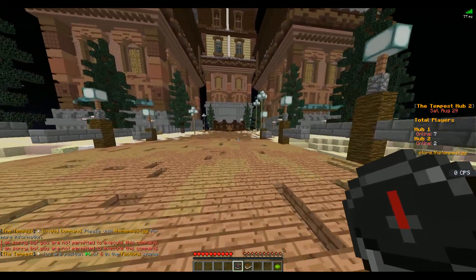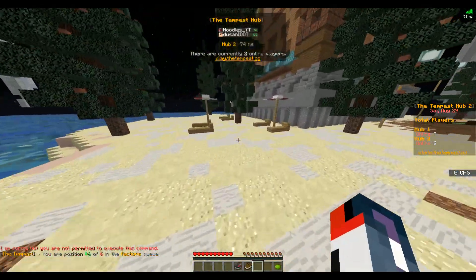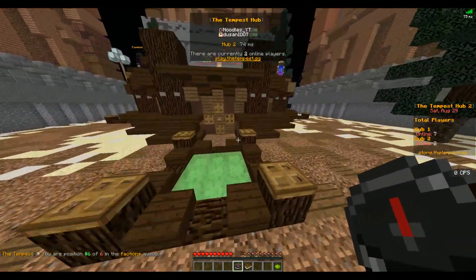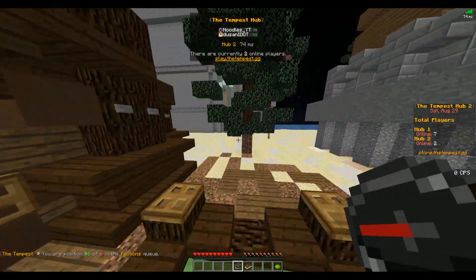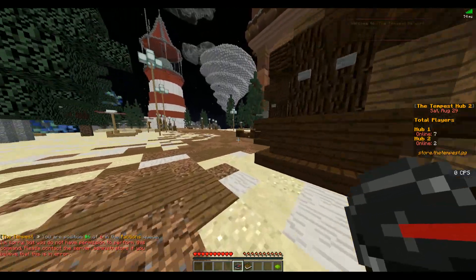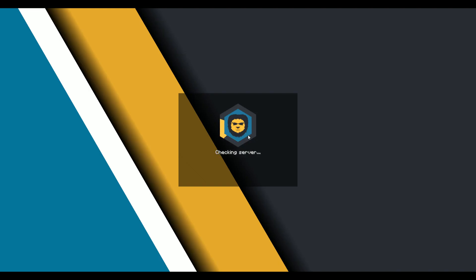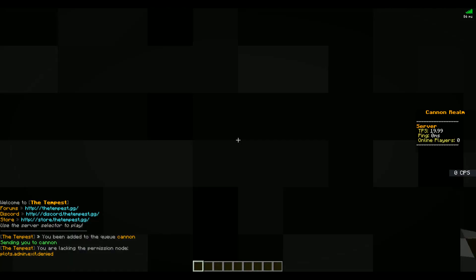I've been stuck in the queue for a little while now and it doesn't seem to be moving. Especially for a server with so few players, I would highly recommend making sure your queues move quickly because you don't want new players sitting in the hub queuing for a long time. I also can't leave the queue — I've tried doing 'leave queue' and it just doesn't work, I don't have the permissions. Make that command available to players. I'm going to disconnect and reconnect to check out your Cannon realm instead.